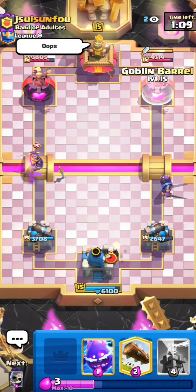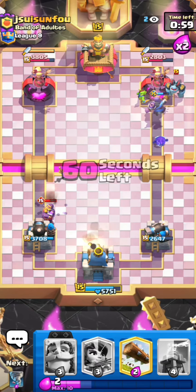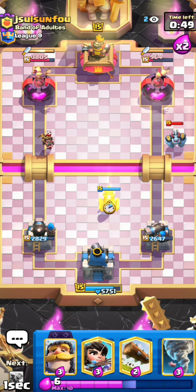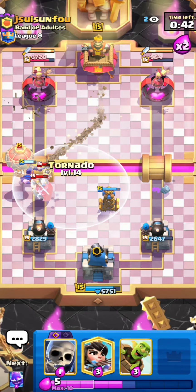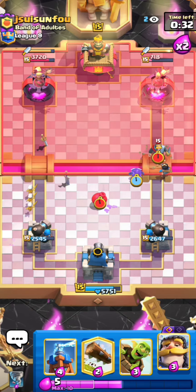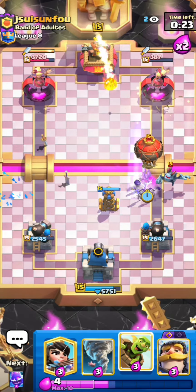I'll pressure him with the princess at the bridge so we get the King Tower activation, which is nice. He wastes the Evo Knight onto the left because he has to respond to my princess, and now he doesn't have much elixir. By the way, the Evo Knight is probably the best tank in the game against the new tower — when the Evo Knight crosses the bridge with its shield, the tower really doesn't do any damage against it even though it's charged up. So whenever you have the Evo Knight in cycle you can always pressure really well.